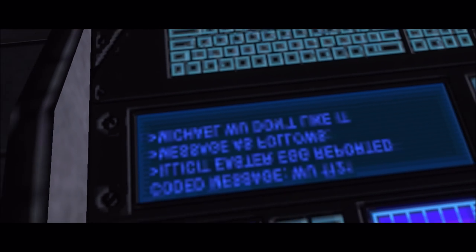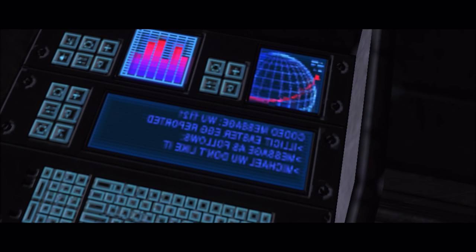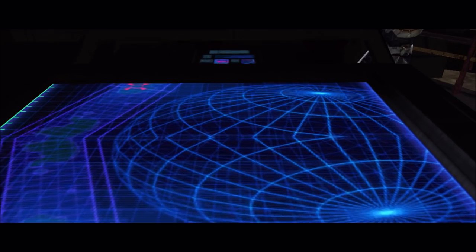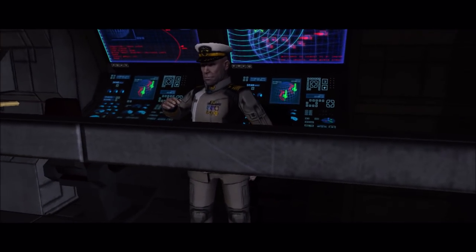Over here on this other side — just a fun fact — this part of the room is actually mirrored. So the message is the same but it's backwards because, as you can see, the texture here is mirrored. So yeah, this is the one on Crow's Nest, which happens when Lord Hood talks.